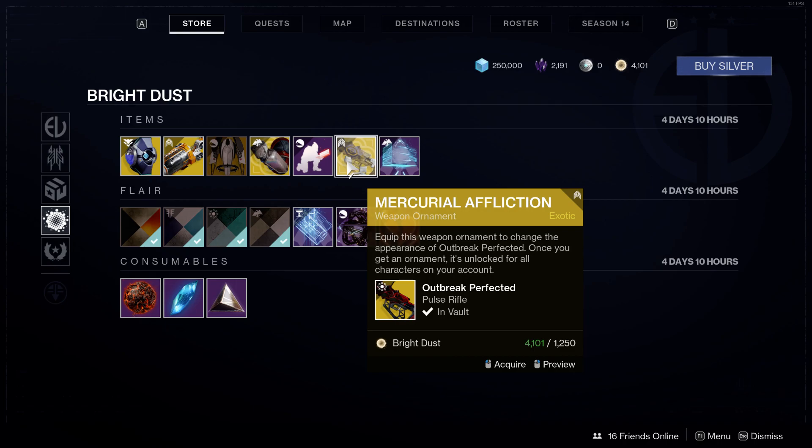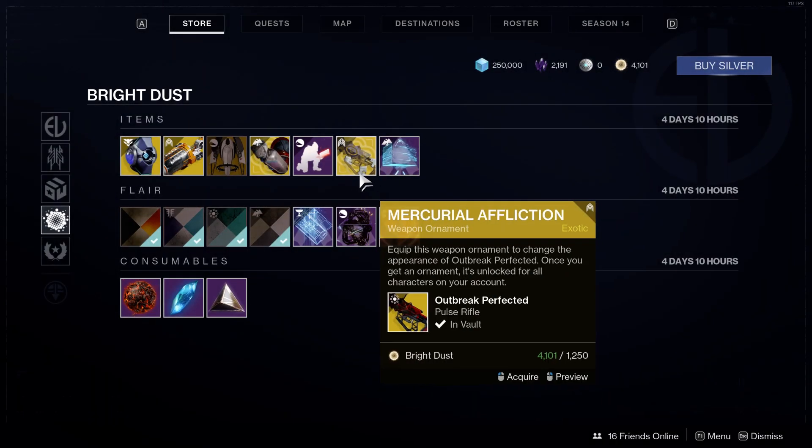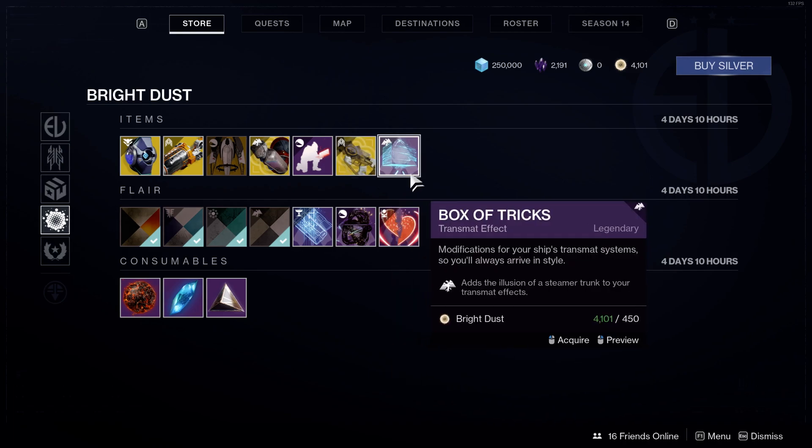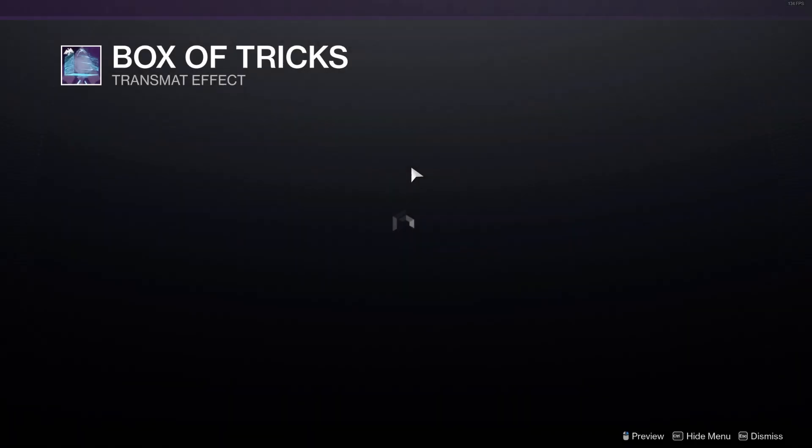For the exotic weapon ornament for Outbreak Perfected, we have the Mercurial Affliction. It's cool, but honestly Outbreak Perfected already looks really awesome — it does not need ornaments in my opinion. There's also another transmat effect for 450 bright dust, which I really don't like.